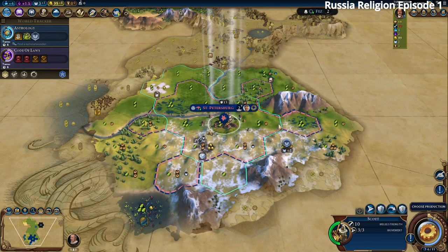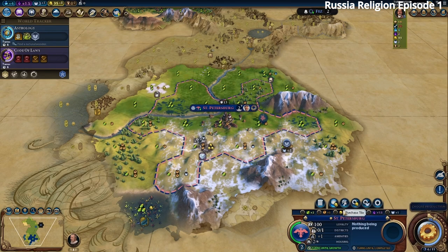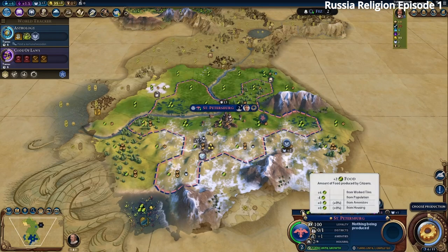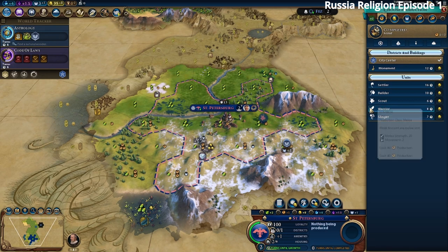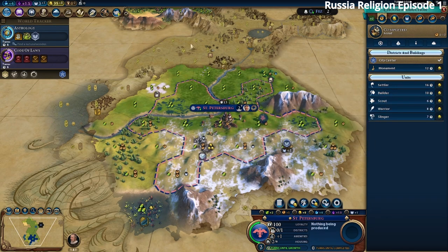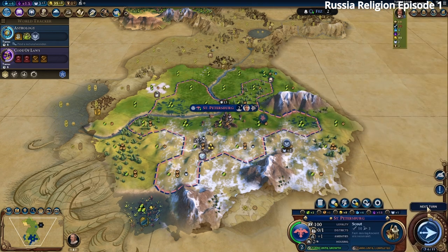Our scout got stuck by a mountain so we'll move east. We're at plus two food, which is good. We should probably build another Scout, which will finish at the same time as Astrology. Then we can put down our Lavra, get a Settler, put down a second Lavra, and try to get the first religion. After that we go for monuments, slingers, and early builders to improve our luxuries.